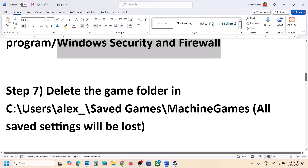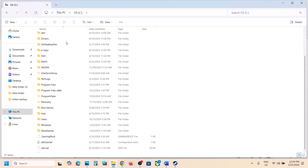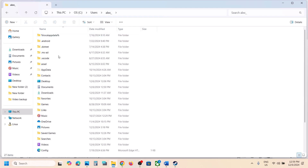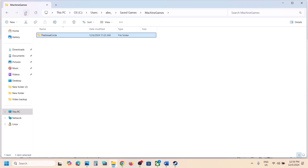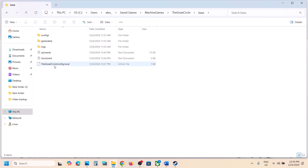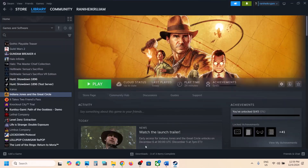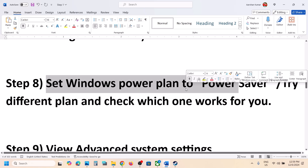The next step is to delete the game config folder. Open File Explorer, go to This PC, open C drive, then the Users folder, then your username folder, scroll down and open the Saved Games folder, then open the MachineGames folder. Here you will see the game folder — this contains config files, not save game files. Right-click and delete the folder, then launch the game again and check.